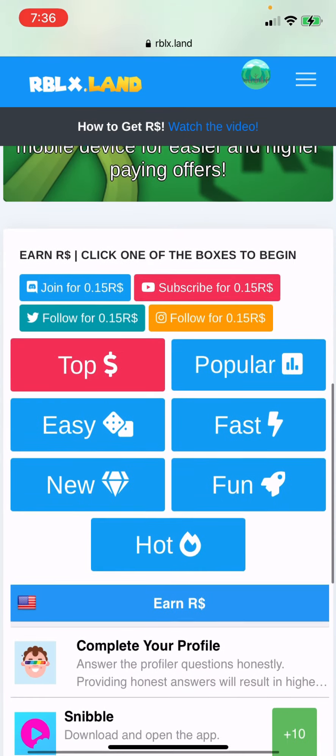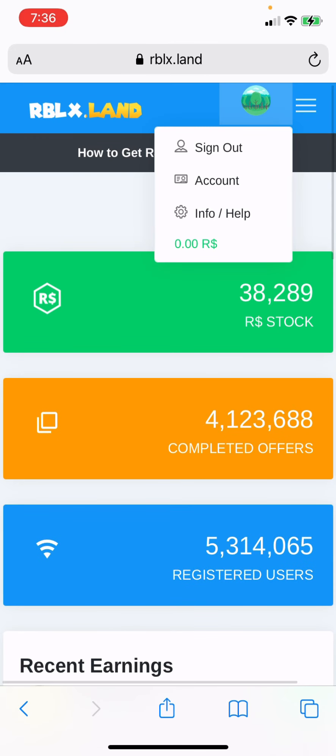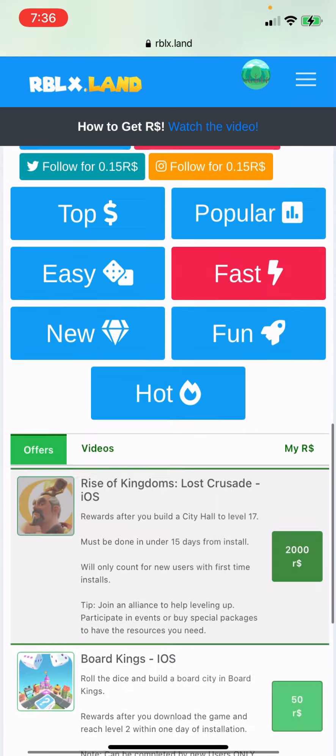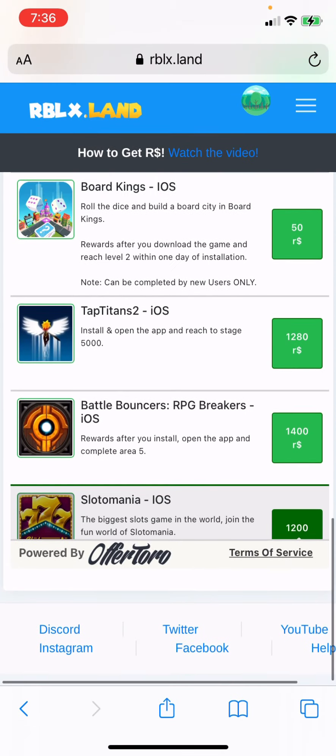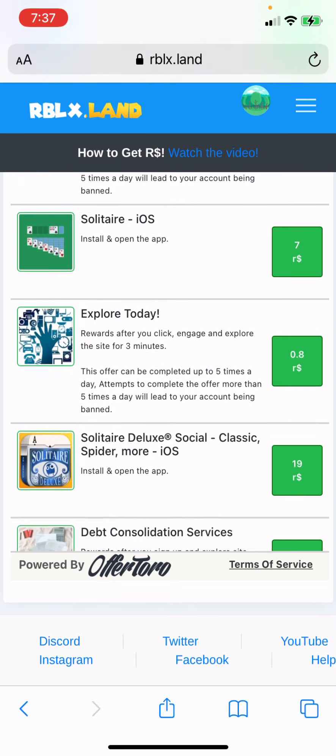So then we're in here. Right now you can see I have zero Robux in there. And you can go to Fast Games if you want to do something real quick — that's what I want to do. There, it shows how much Robux.